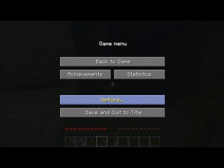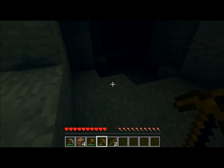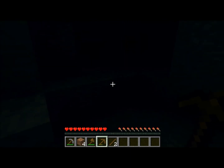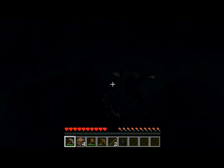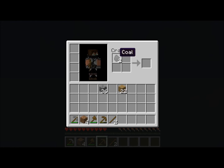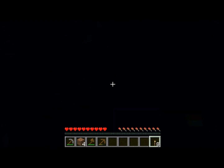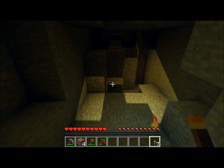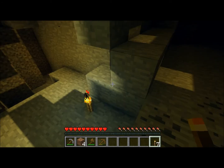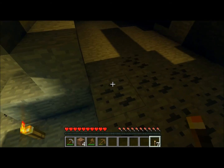Hello there, Mr. Skeleton. Here's a very good example of shading. Also, the torch lighting is amazing. You can see the shade is quite brilliant. And there's a lot of coal here.